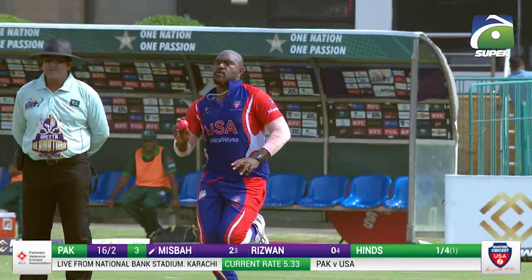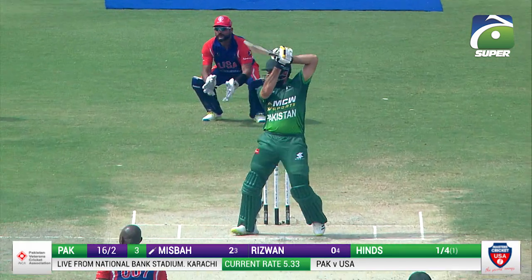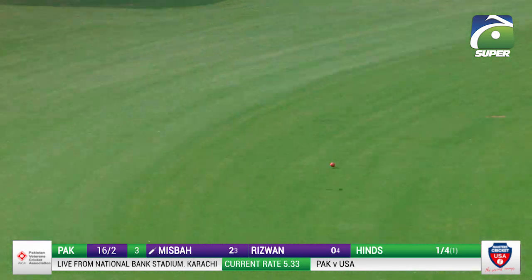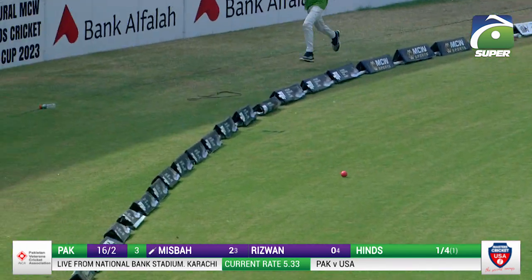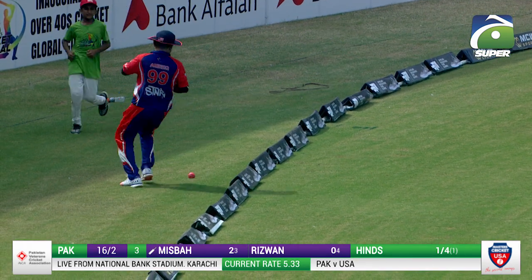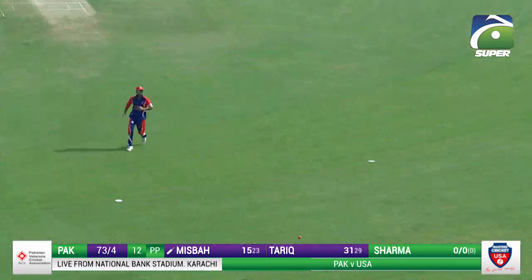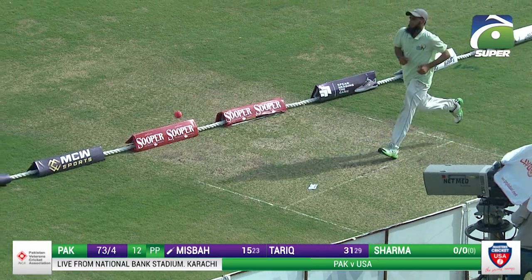Rudolf Hines continues with his second over from the pavilion end. He starts off with a slower delivery, nicely punched away off the back foot by Misbahul Haaq. He has found the gap — the mid-off fielder is after it but the ball wins the race. Misbahul Haaq then advances down the track and clears mid-on, getting another boundary.